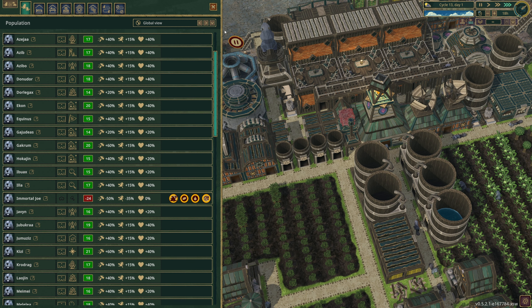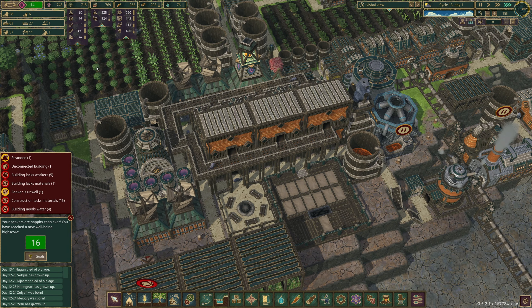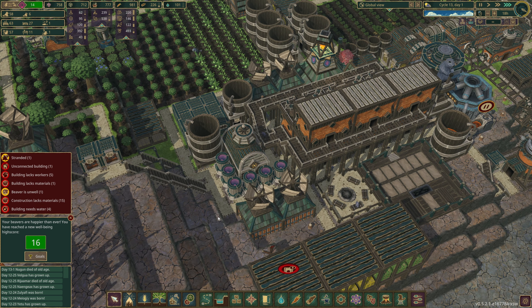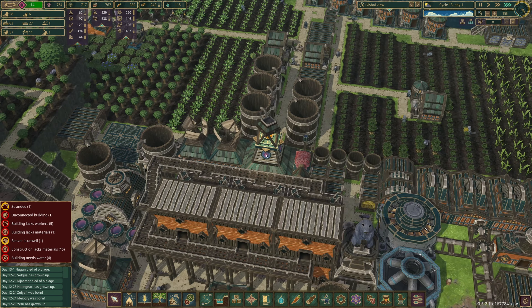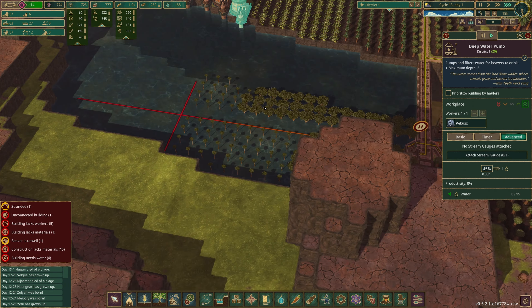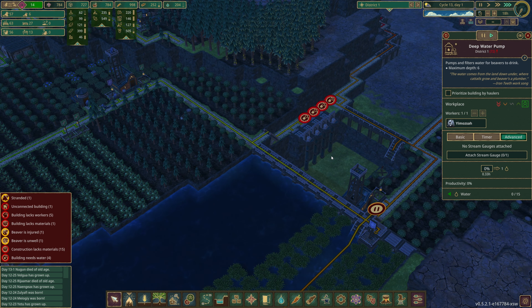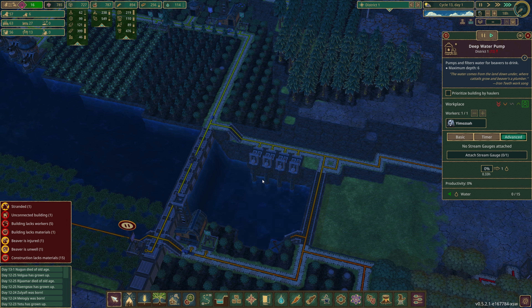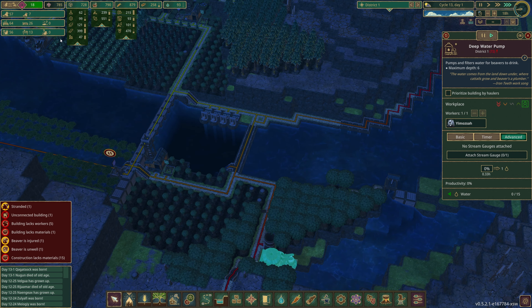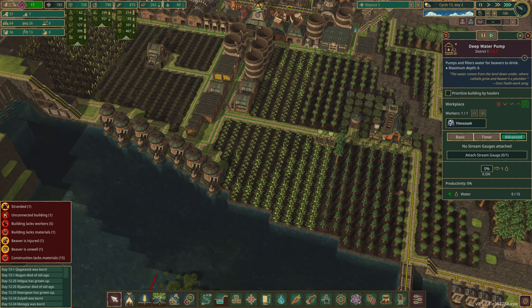Looking at our beavers now: 17 well-being gives the work boost, 17+ gives the extra health boost. The reason the average isn't great is immortal Joe at minus 24. But we've got some at 21! That was worth doing - our beavers will live a bit longer, which will help grow our population. We have 27 free beds. Drought is over and water is flowing - we unpause our last pump, the showers will give wet fur bonuses, and average well-being is 18. Very nice!